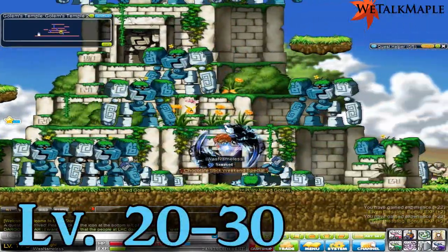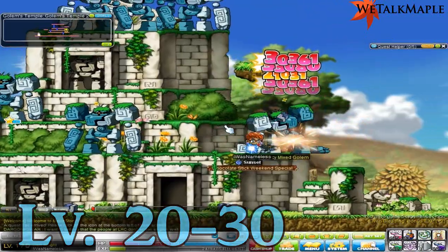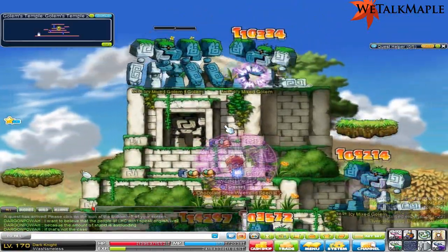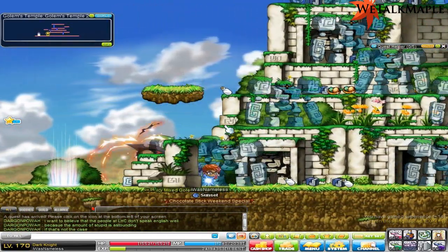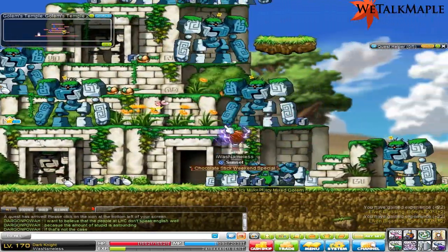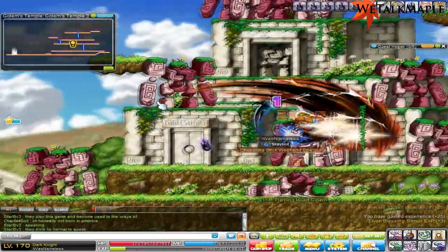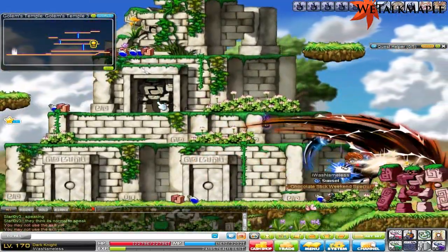From level 20 to 30, these two maps are going to be amazing. The ice mixed golem map is awesome — you can train there all the way to level 30, but I recommend training here for about two to four levels until around 24 or 25. These things drop a lot of white potions — not just one at a time, but like four or five, even eight on a double drop — which will help a lot if you're not funded. The next map with the red golems drops a lot of MP potions, which are insanely helpful, and you don't have to pay for potions.